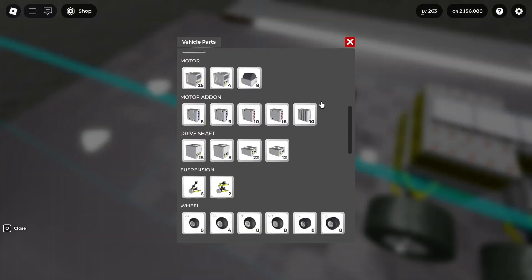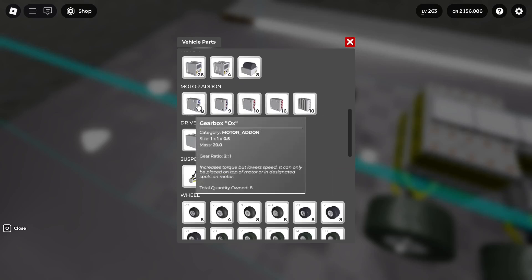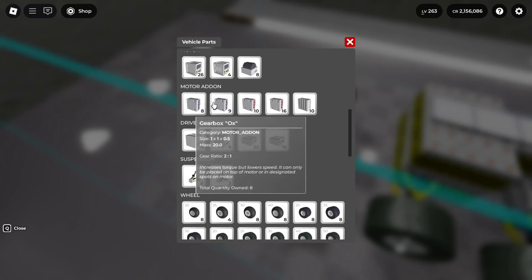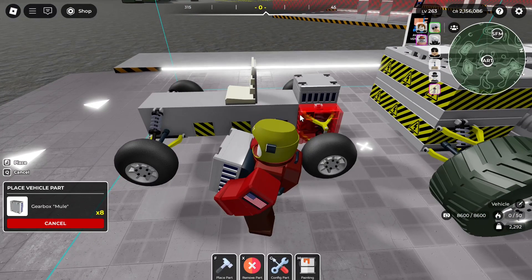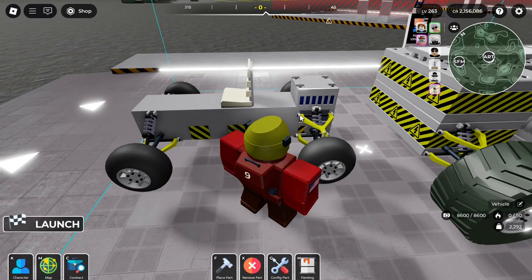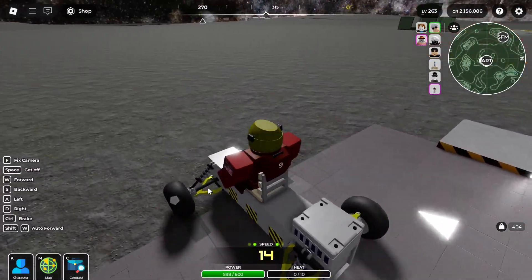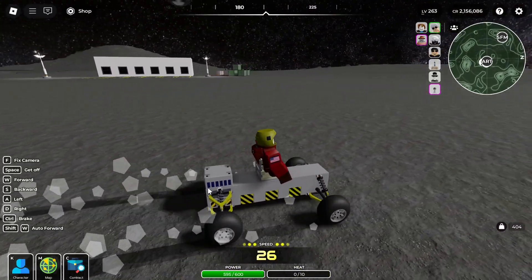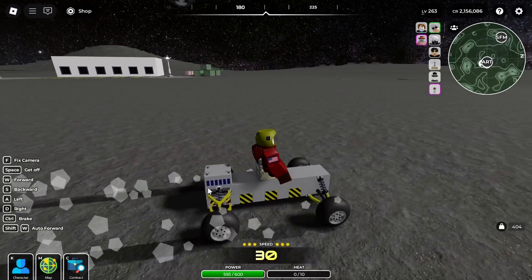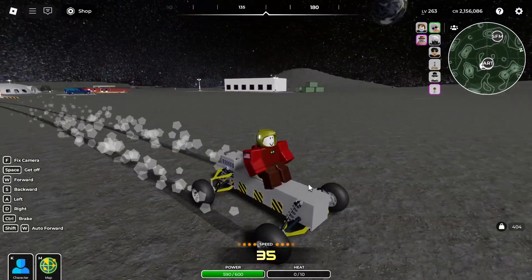What you really want to do early on is get either a Mule, or maybe even an Ox if you have a very heavy car. These gearboxes make your motor a little bit slower but make it stronger, and you'll probably notice that the extra strength will actually lead to you going faster than with other gearboxes or no gearbox at all, because you can get more power out of that gearbox.